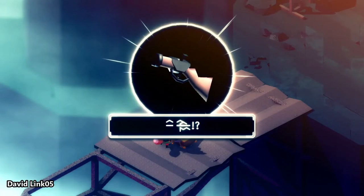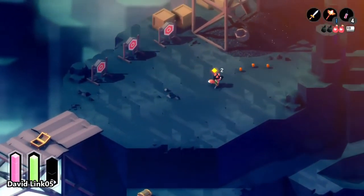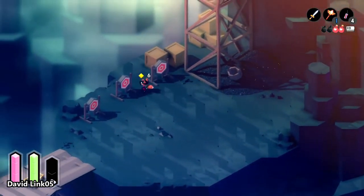The eighth shard bottle is also in the quarry, where you get the shotgun, behind the three ranged targets. Break the boxes, then go around to reach the treasure chest.